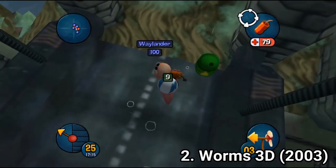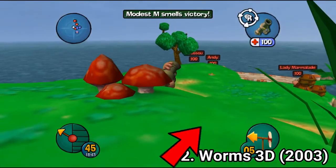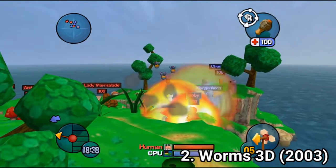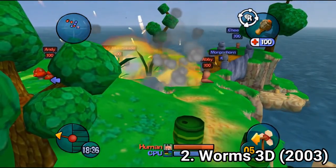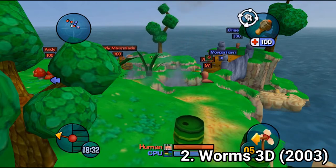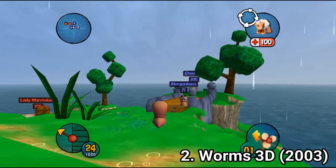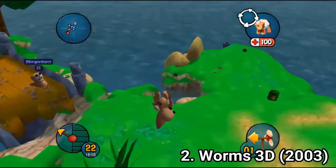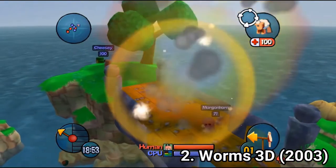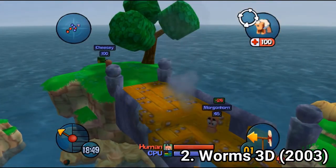For the ones who like tactics, when you shoot a bazooka, for example, you have to take into account the wind, which can bend the trajectory of your bazooka, your grenade, or anything you throw at the enemy. You also need to be careful of falling damage if you want to do some risky jumps, or you can calculate the blast radius of a bazooka, grenade, or any other weapon to deal even greater damage — either blasting two worms at a time or destroying the terrain.